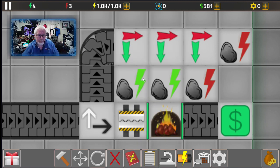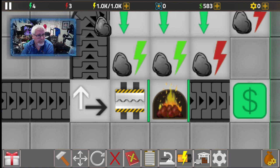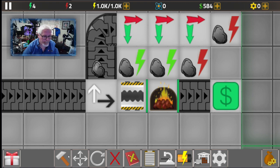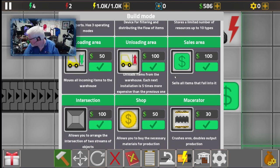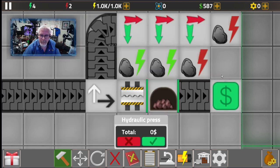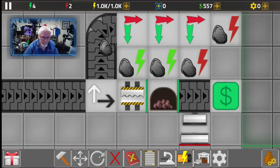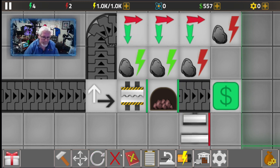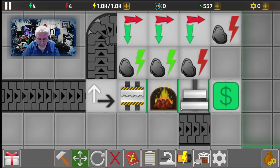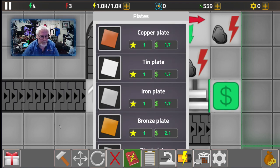We've got $580 now. We're going to make some plates, which requires a hydraulic press. Here's a little trick: since we have a live factory going, you don't want to indiscriminately move things around. Get everything ready in the right direction, then exchange pieces — swap this piece to that piece, and nothing gets damaged while we keep going. Another good reason to make plates: you can make copper, tin, and iron plates from all the resources coming in.